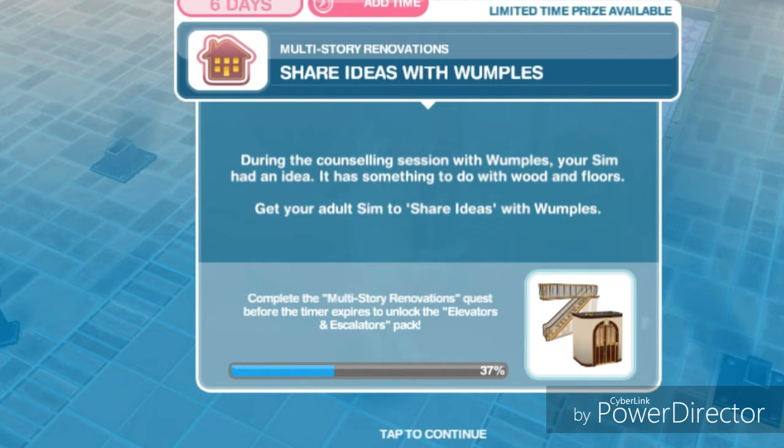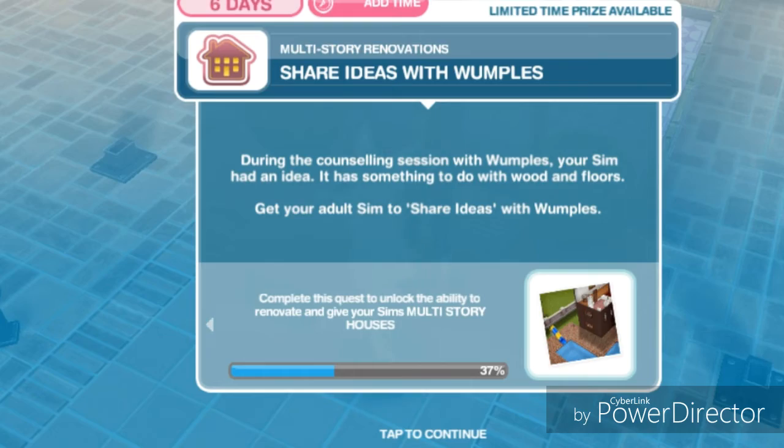Share ideas with Wamples. During the counseling session with Wamples, your sim had an idea — it has something to do with wood and floors. Get your adult sim to share ideas with Wamples.